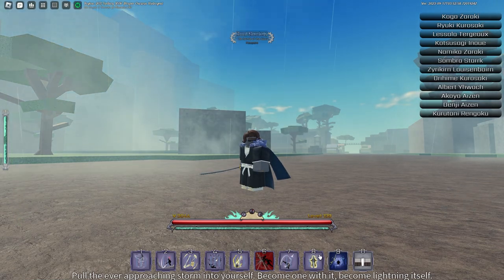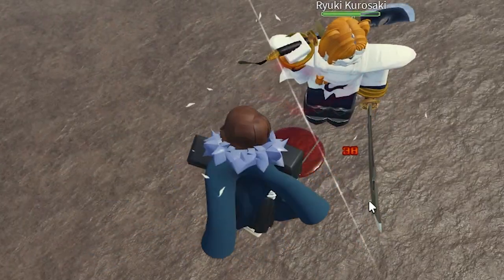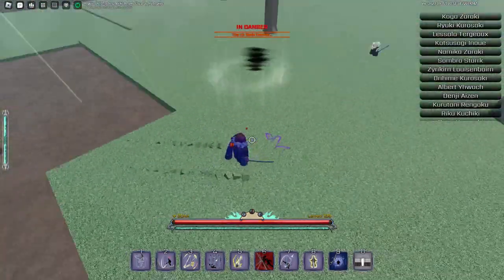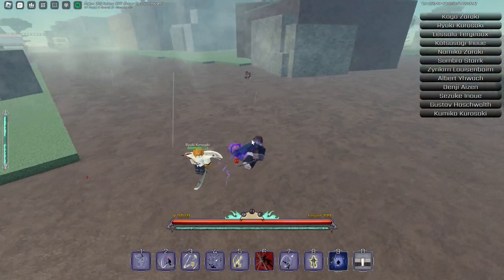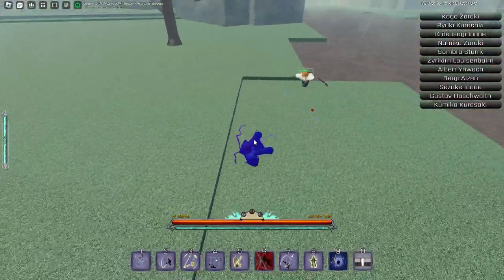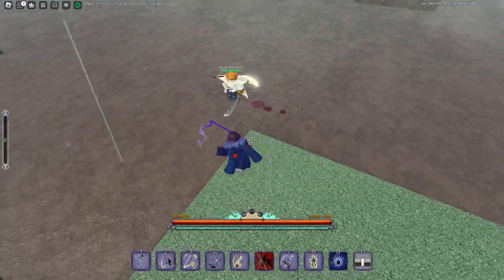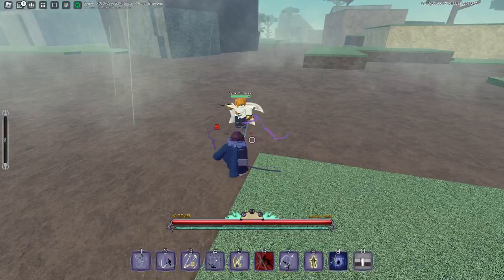This is the last move right here, called Advancing Storm. Pull the ever-approaching storm into yourself — become one with it, become lightning itself. So this is like a mode. As you can see I do 38 M1 damage normally, and when I use this I constantly take percent damage to my health which is six, but if I hit him I do 42, which is around four more damage, and I'm also slightly faster. Running together in three, two, one — as you can see I am much faster than him. When using this mode, on the first M1 if you're slightly far away from them you get teleported to the enemy, which can be helpful when you almost miss and then it just goes to them so you can start a combo much easier.